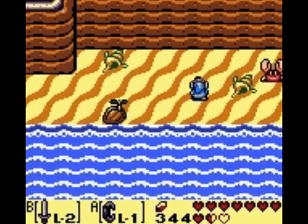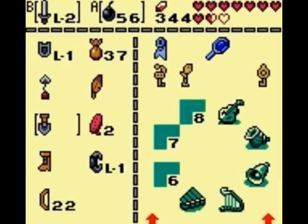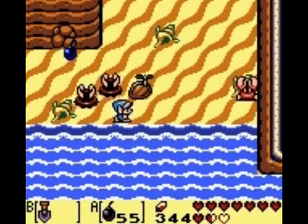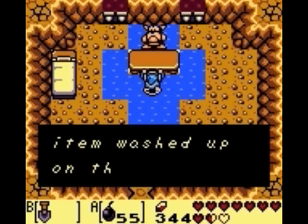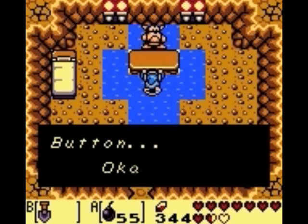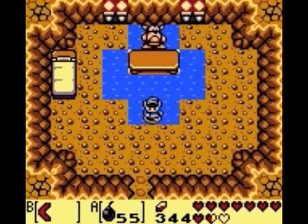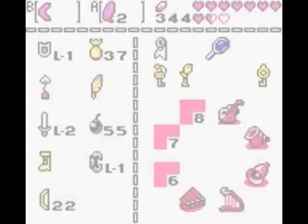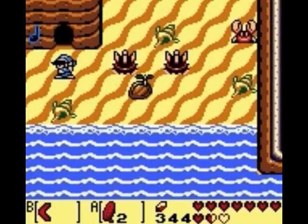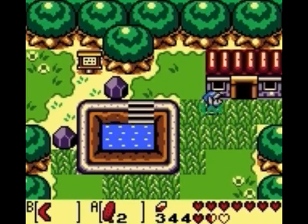Defeat the sand crabs and there is a bombable wall here, so pull out your bombs and bomb this wall. You could have entered this cave a long time ago, but we couldn't see anything inside. Now that we have the magnifying lens we can see: 'I found a good item washed on the beach - I'll trade it for what you have on your B button.' Put the shovel on your B button, since the shovel is more or less useless at this point. In exchange for the shovel, you get the boomerang, which is by far the most powerful weapon in the game - it kills almost every enemy in one hit, and several bosses as well.